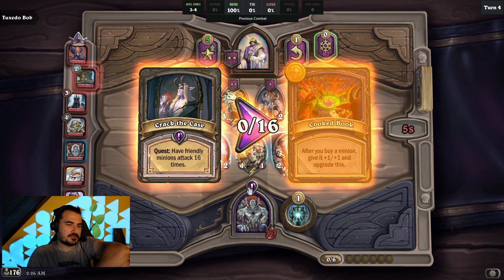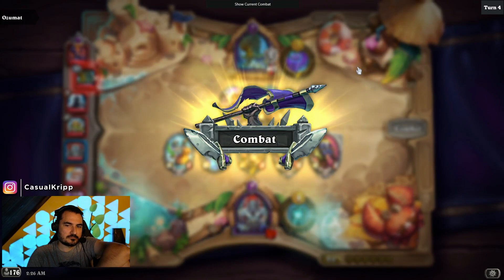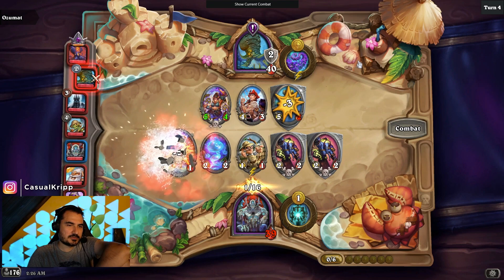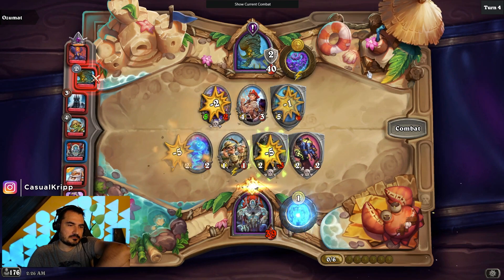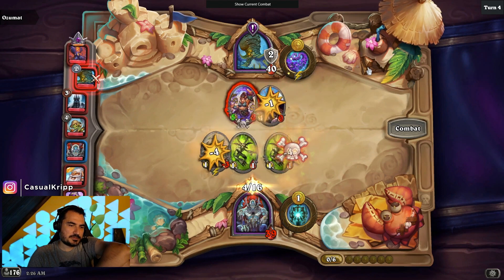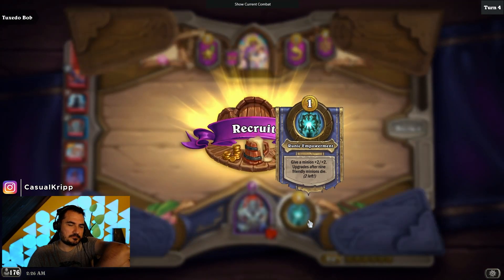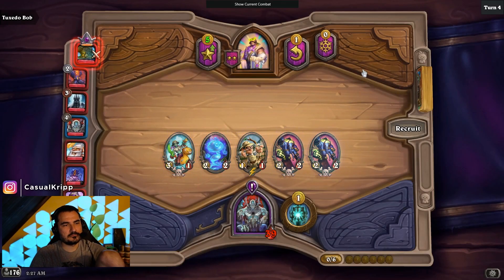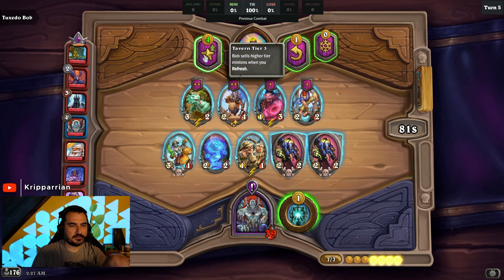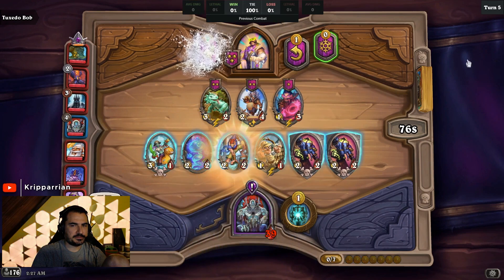You play a bunch of garbage minions and then they die. Do stuff. Neptulon appears. This is good — they literally all die. Excellent. I don't really want to buff anything right now. This is an efficient buy, let's get it.